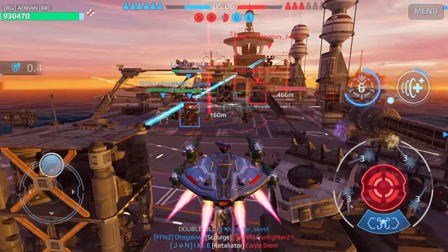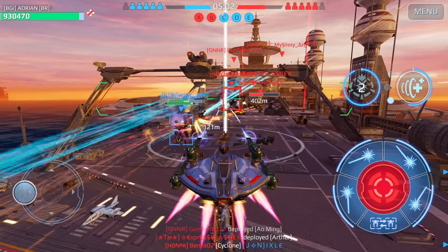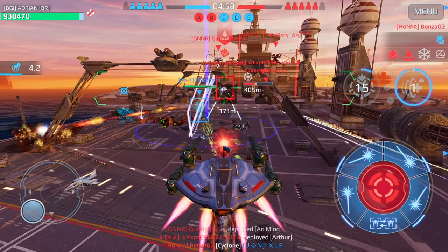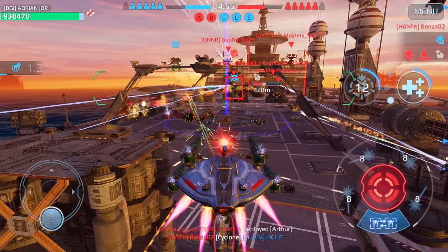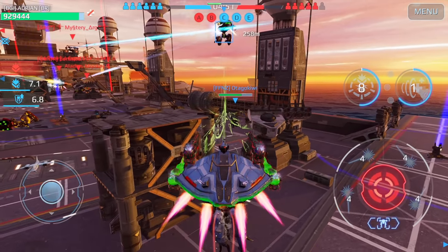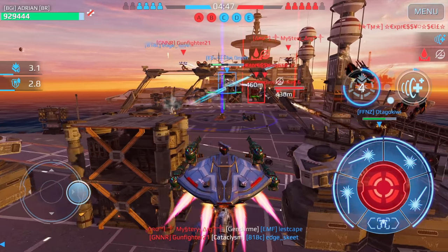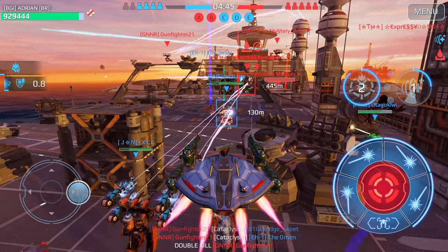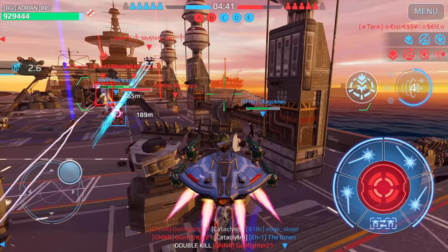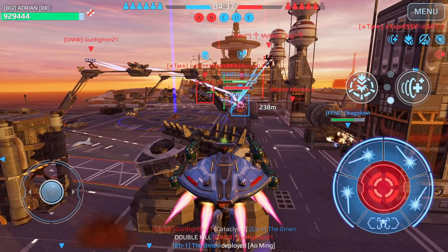I keep running out of ammo here. Now I can't heal him up because there's just so many of them — I think he got killed. The thing with Mings is when they are flying above you, you can't see their health.